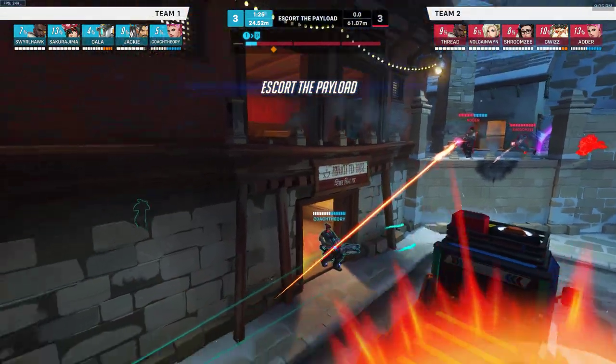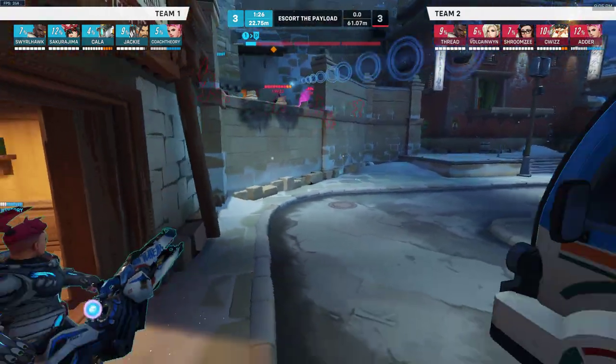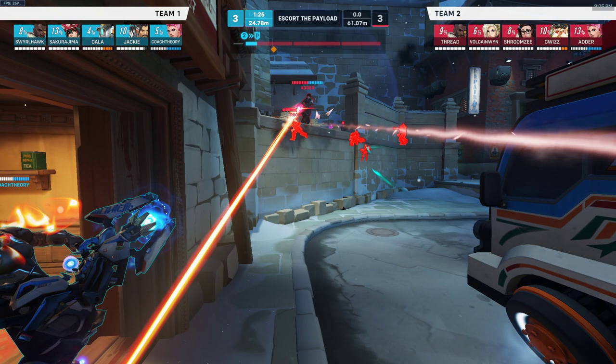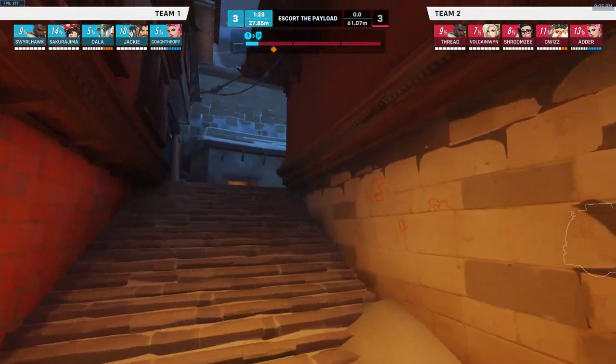But the Zarya is going to do something interesting. She's going to come up and walk up here, and then take this doorway — which I generally don't think of as being that useful, but I realize it actually is more useful than I thought. Especially if you're a Zarya, Ramattra, or Orisa, you can definitely do something from here. She's just poking a little bit, and then she's going to rotate through here to go this way.